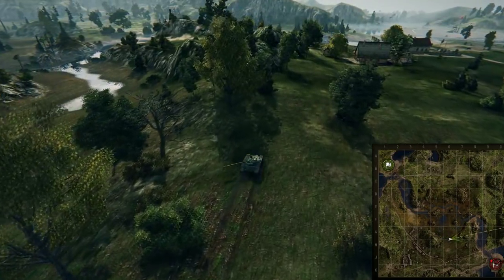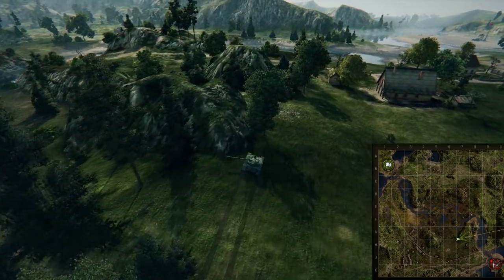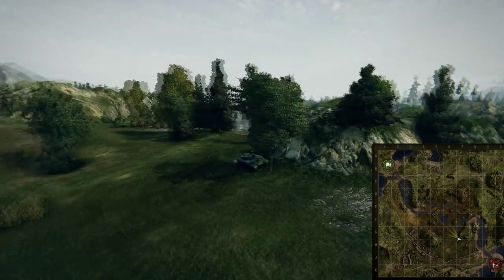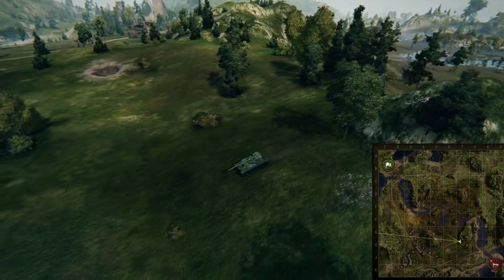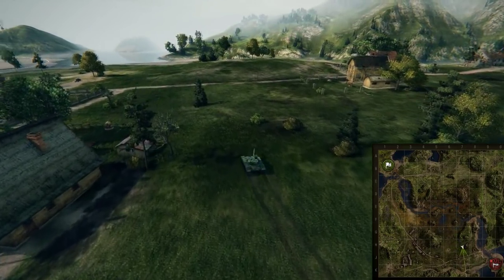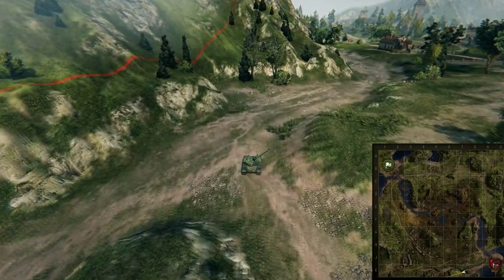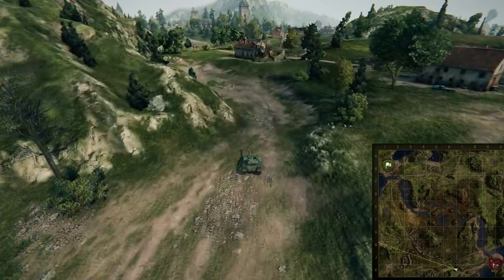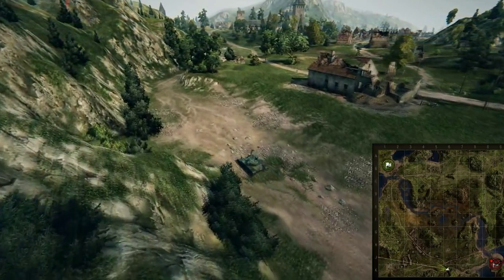It doesn't look like there are too many good shots — you'll just have people sitting on both ridges sniping at each other and poking. It doesn't look like you can shoot over into that D4 spot unless they expose themselves a little too much, and I don't see that happening since it's pretty easy to hide over there. This road slash dried-up riverbed doesn't look like it has changed, though they did add that new house over there.